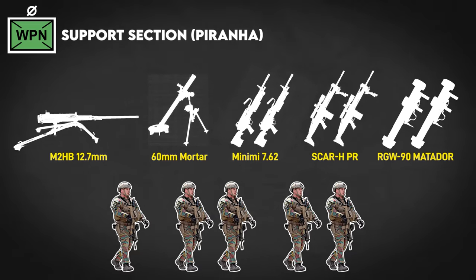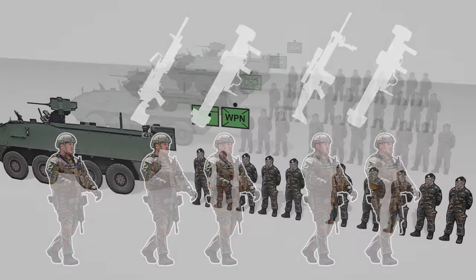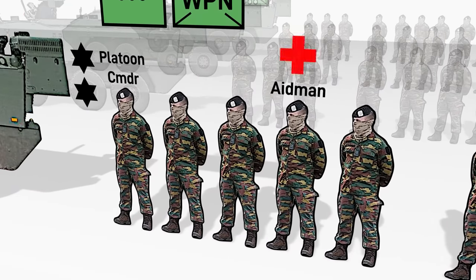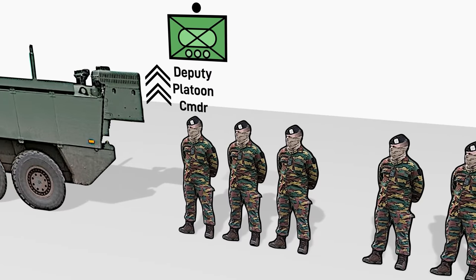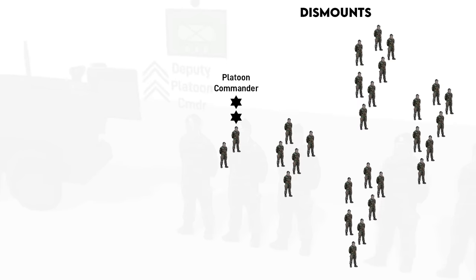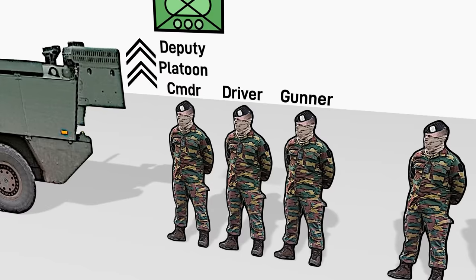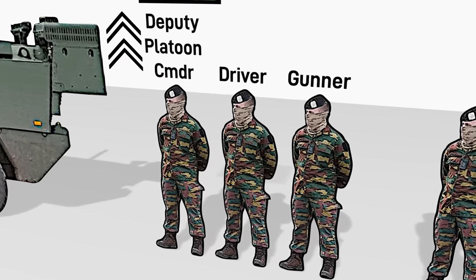Based on my conversations with Belgian soldiers, the loaders in a two-man team will carry a Matador. The fourth Piranha will also carry the platoon commander, an aid man, radio operator, driver, and weapon system operator. The deputy platoon commander — nominally a first sergeant but often a sergeant — rides in third section's vehicle. Typically, the platoon commander dismounts with the platoon while the deputy stays mounted to control the vehicles. Third section also lacks an assistant vehicle commander because there's no need for another person to take over command.